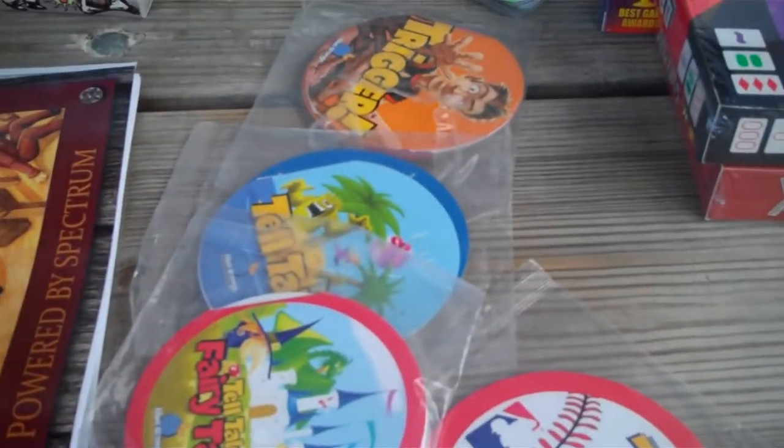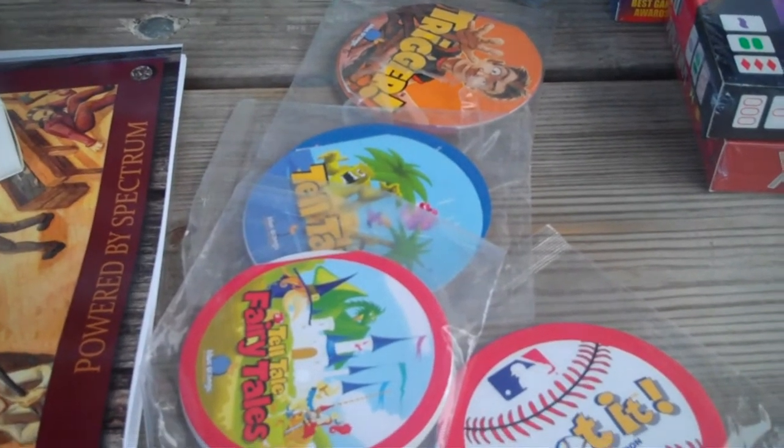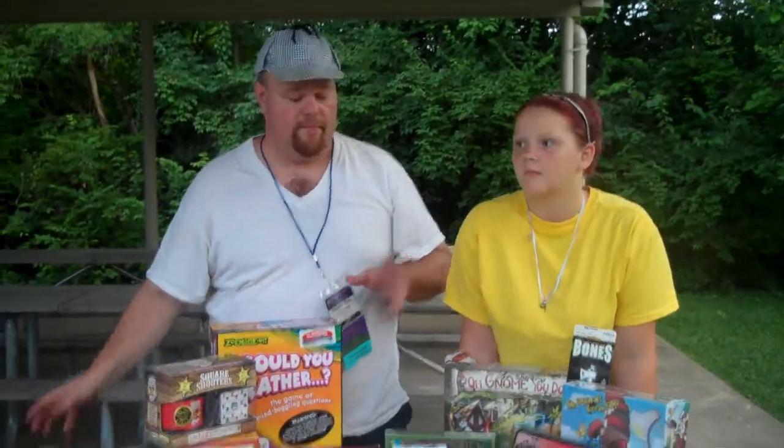These other three games are also from Blue Orange. That's Tell Tales, where you actually tell a story with the cards. And Trigger, where you tell truth and lie questions, and all you have to do is tap the little trigger that they give you in the tin.